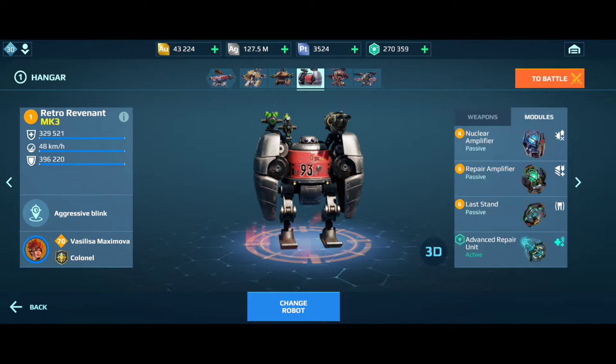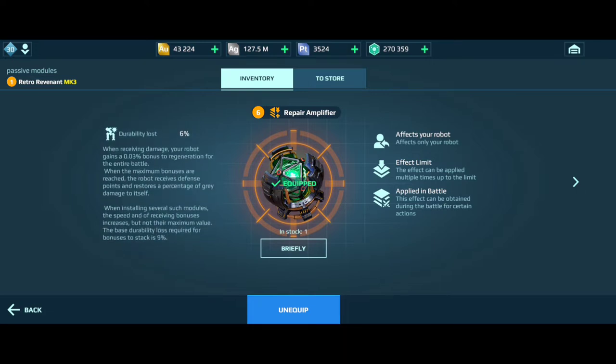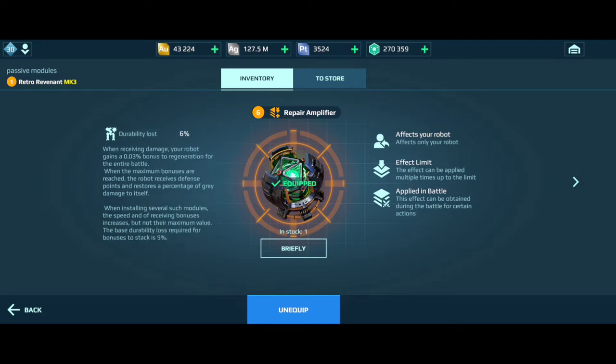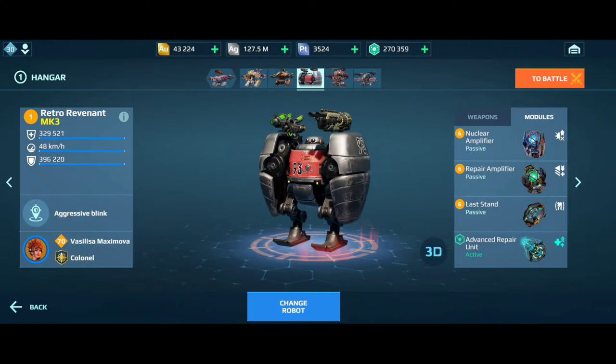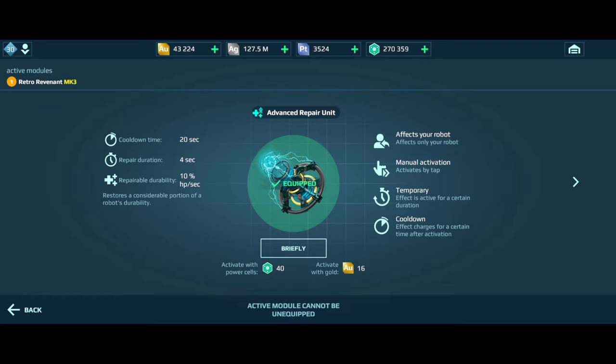Now let's talk about modules. First, choose Repair Amplifier — it is the best module right now. It helps your mech survive a lot more because it heals gray damage and it also heals your bot all the time — 0.03 bonus regeneration throughout the entire battle. You have to stack it up to 60 and then it will start healing the gray damage as well, making your bot tankier. I'm using Nuclear Amplifier for better damage, and Last Stand as support so that even if I drop down, I can heal back with the active module Advanced Repair Unit. This heals 10% HP per second — a huge amount — and you can recover from Last Stand to almost 60–70% of your health, provided the gray area is minimum.